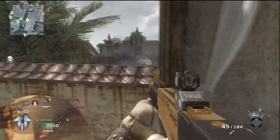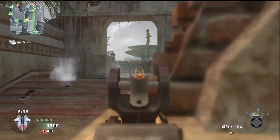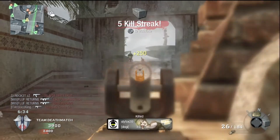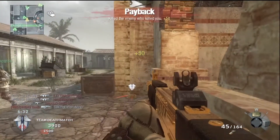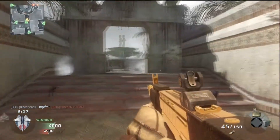They're getting a cheap kill, which is annoying for us, but they're not benefiting from it. Maybe give them something like a Flak Jacket instead — that might benefit them more, giving them more of a chance of actually getting a kill because they'll take more hits.